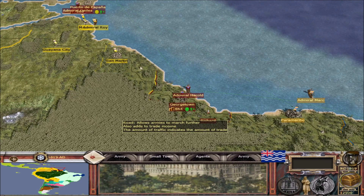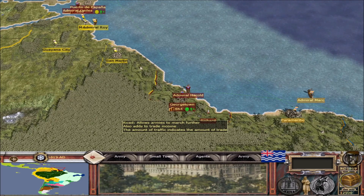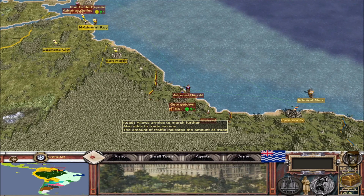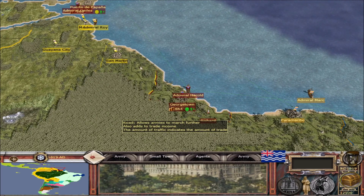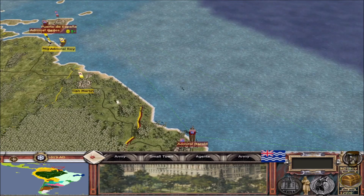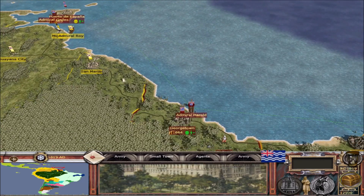We've recently started doing the starting positions for most of these factions, and while we're not completed, there are only five factions that still need their starting positions put in, so many are already prepared for showing off. For instance, the British West Indies is one of those that's already ready.